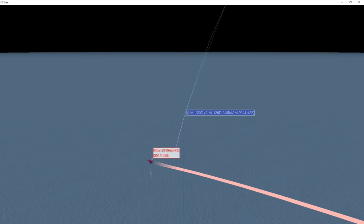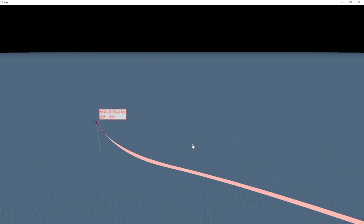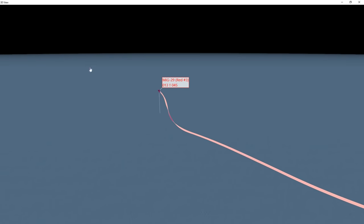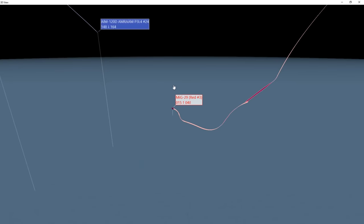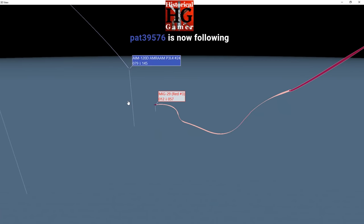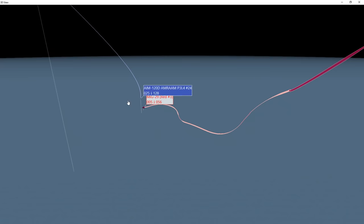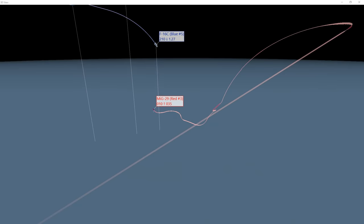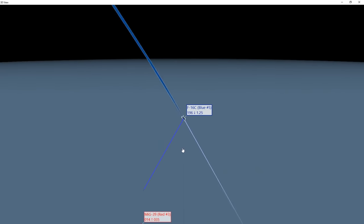The Viper is just the nickname for the F-16. The F-16 was developed around the time the first Battlestar Galactica came out, so I don't know if that's in any way related, but it does kind of look like the Viper. You can see this F-16 is diving down, looks like he's going to dive down and try and engage the enemy, maybe switch to guns.